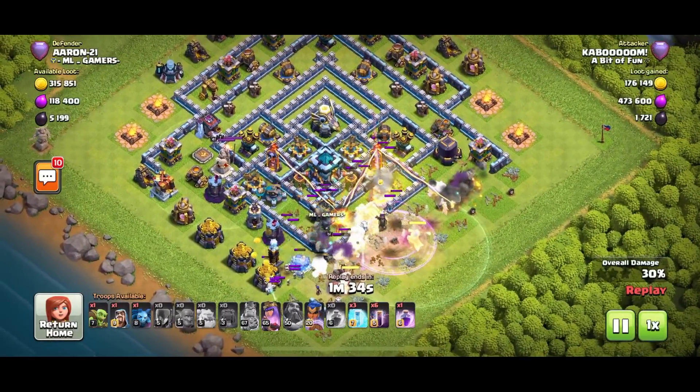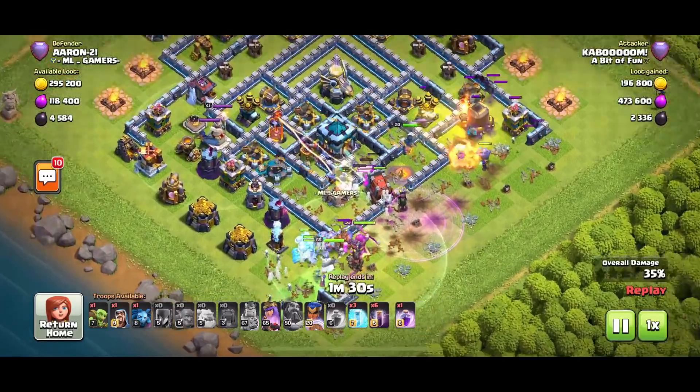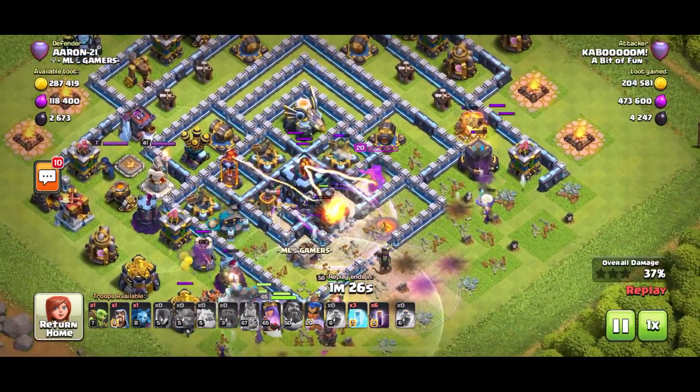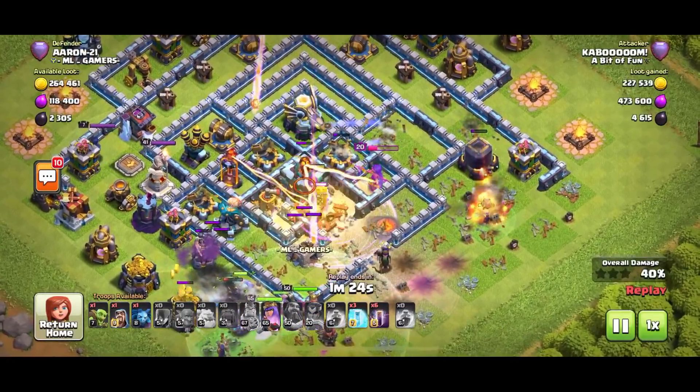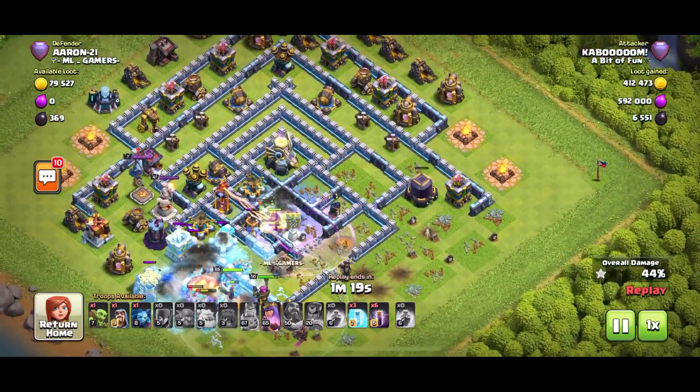There's a bit of a funnel fail on the left-hand side — a couple of ice golems going off for a wander with some troops — that's not good. But it doesn't matter, we're still okay. The wall wrecker's getting to the town hall. Put the other rage spell down on the wall wrecker and the troops to take down the town hall. There we go — town hall is down!